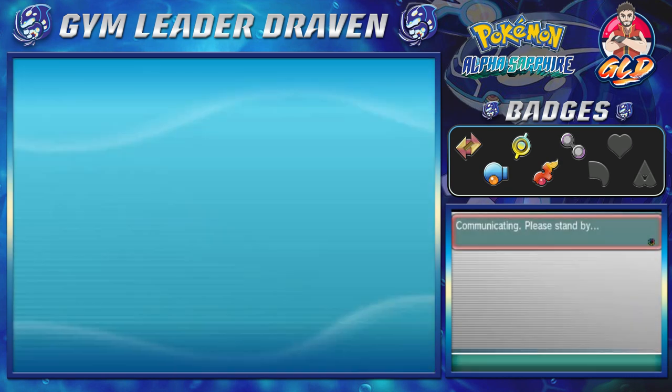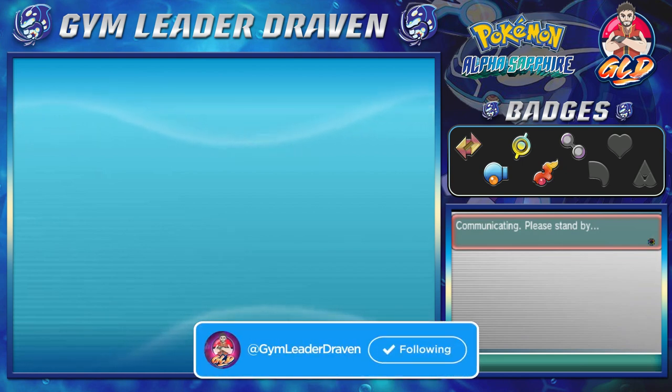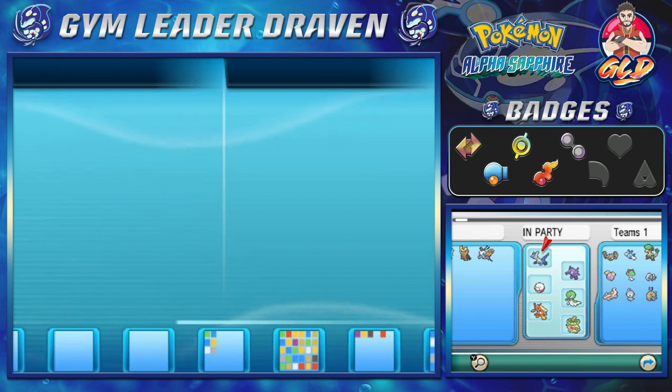As you guys can see we are trading, and what's going to happen right now is I'm going to be trading the Feebas that I just caught. Believe it or not, I went into the Dex Nav again and tried to locate a better Feebas — and I did exactly that, because I found one that was perfect. I'll be right back with you guys when we make the full trade final.